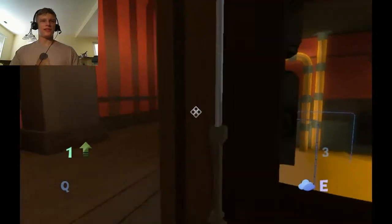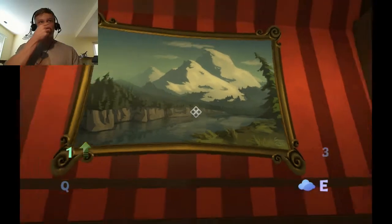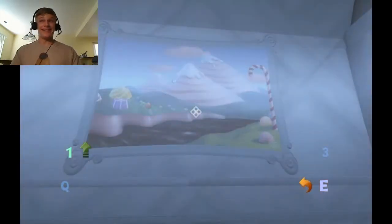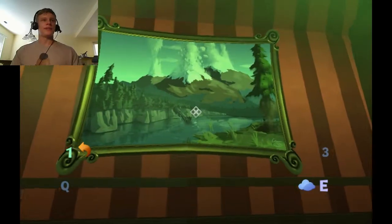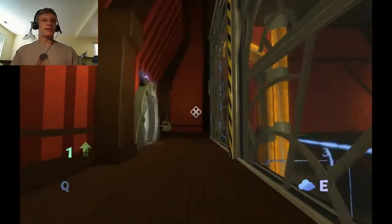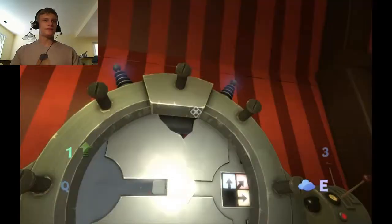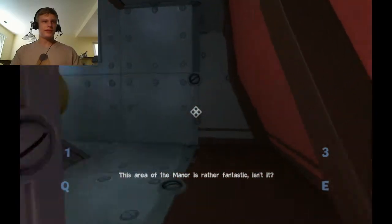Shut up, quadrangle. Alright, and this one — this one's awesome. This is the Bob Ross painting. And if you switch it to Fluffy, it turns into Candyland, which is funny. And if you switch it to upside-down, then gravity switches and everything's flying up. I think the pictures in this game are one of the best parts about it, in terms of humor. This area of the manor is rather fantastic, isn't it?